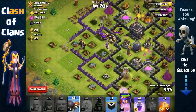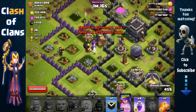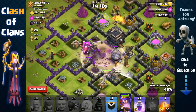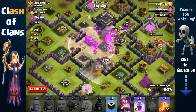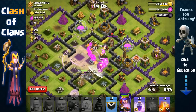A giant bomb hit. We'll send out a Wall Breaker — watch where he's gonna target — and place a rage spell right here on those Wall Breakers. They went for the top wall, not the bottom, so our Queen is still targeting that wall, but look at that — all our troops are inside the core now.